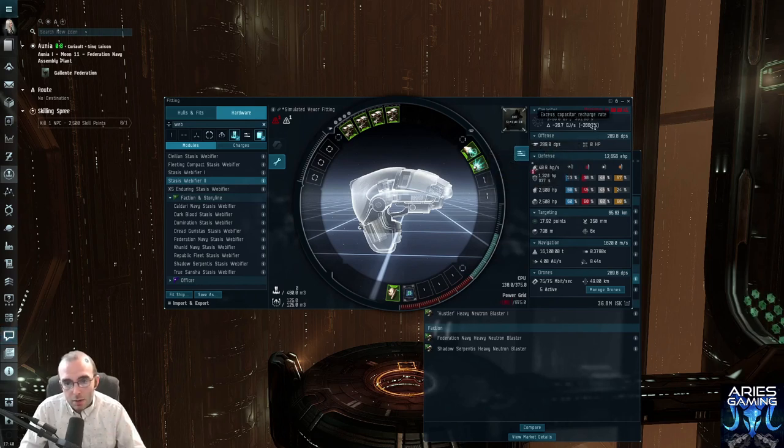Now we're going to look at our capacitor, which is a hot mess here. I have a big video on capacitor stabilizing too. So let's turn off the guns — this is how you tell your simulation he's not firing — and then we look at our capacitor. With just our armor repairer on, we deplete our capacitor in two minutes and 15 seconds. That's not amazing. I shoot for cap stability with just my tank mods on — that's just how I do it.